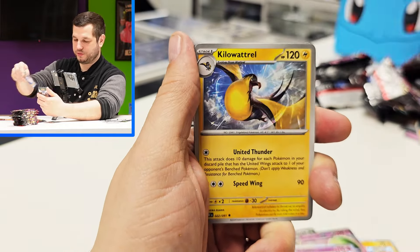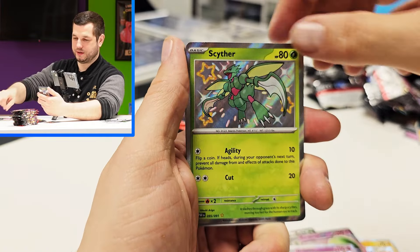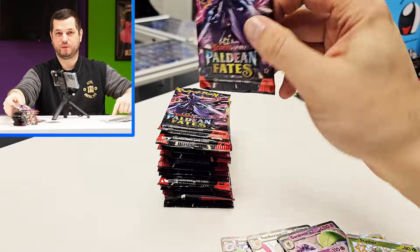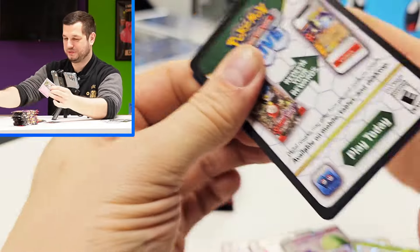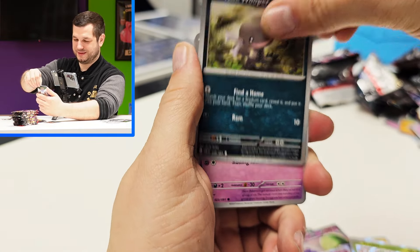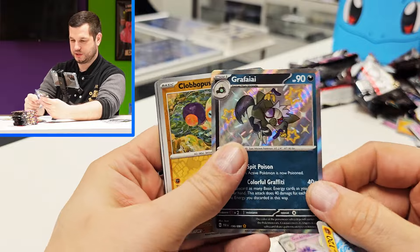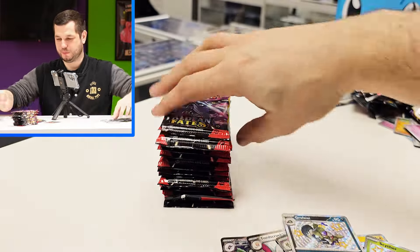We are more than halfway through now and no Mew or Charizard. Nice Scyther though — I like it. We've pulled some really, really nice cards, it's just those two we're looking for. I have a massive pile of cards right here — it is ridiculous. I am going to start opening them a little bit quicker now, in hopes of getting the Charizard.